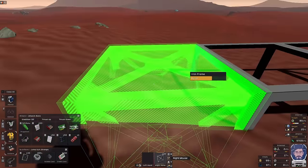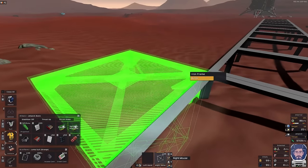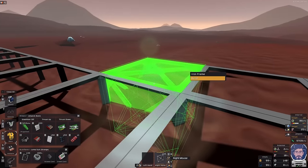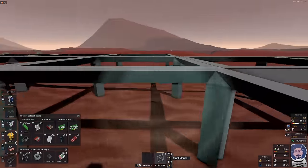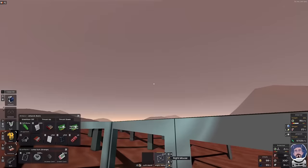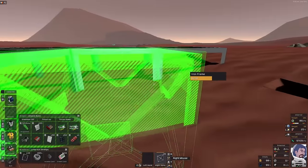I'll grab a work area. I'm into the ground there, well, maybe I won't grab a work area there. Let's put up maybe a four-by-four greenhouse and I've fallen in a hole. Put up an airlock and I mostly just use up these frames - there's no point carrying them around.